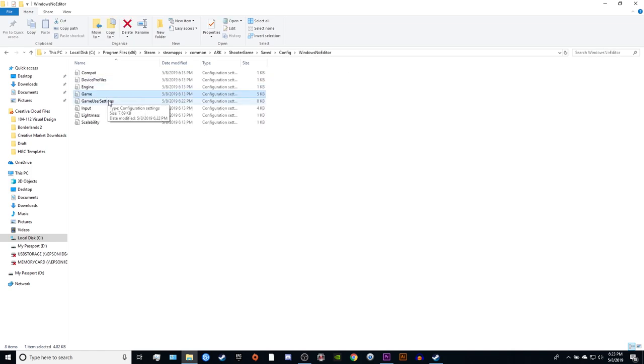This is where you'll find your ini files. The two major ini files you'll ever touch are the Game.ini file and the GameUserSettings.ini file. In this case, we want to go into the GameUserSettings file, which will open a notepad document.